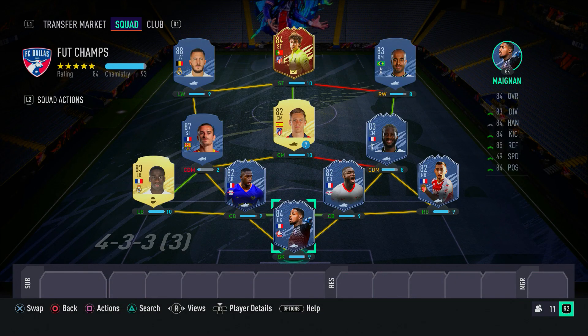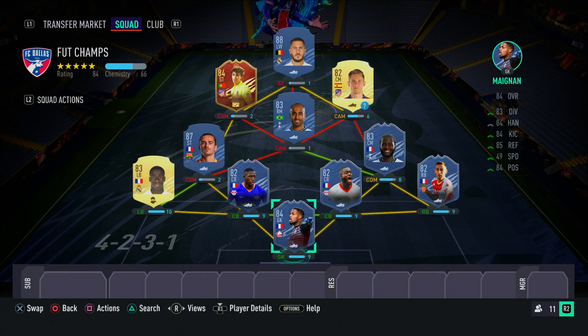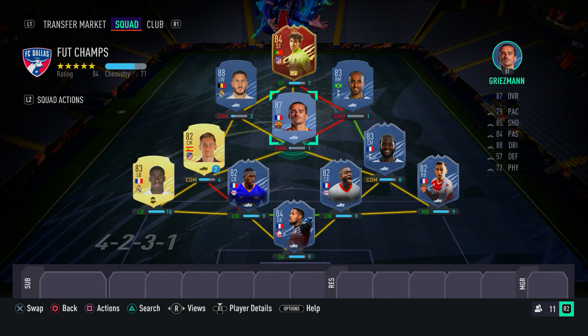This is the incredible 400k hybrid. Make sure you guys use this team — it really is fantastic. I'm going to quickly show you what formation to use in-game: the 4-2-3-1 formation. Lucas on the right, Eden Hazard on the left, Griezmann in the CAM spot, Joao Felix up top, with Ndombele and Llorente as the two CDMs. Set it up like this in-game and you can start destroying opponents in FUT Champions and Division Rivals.